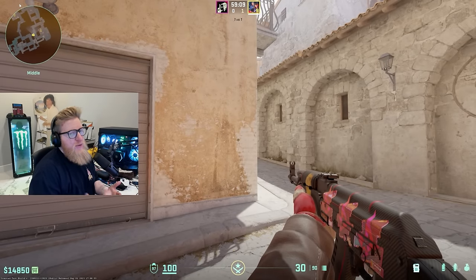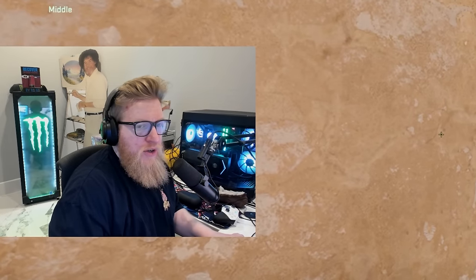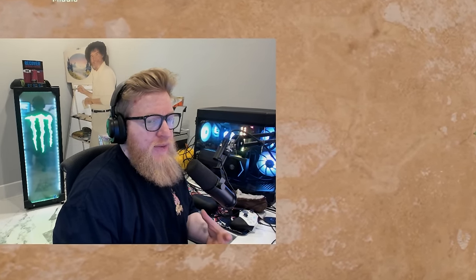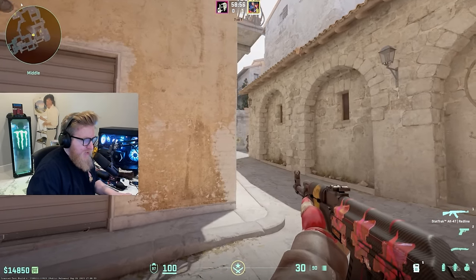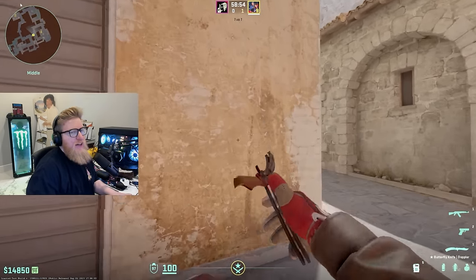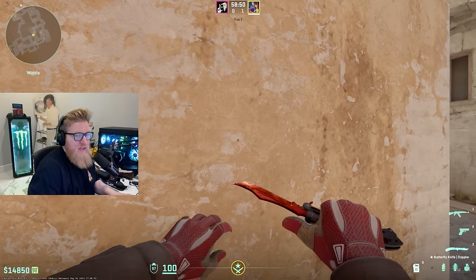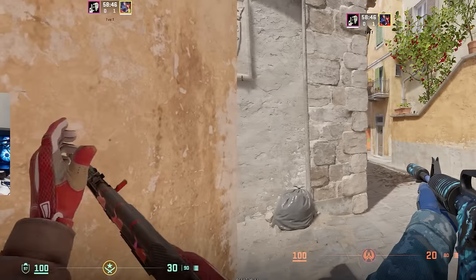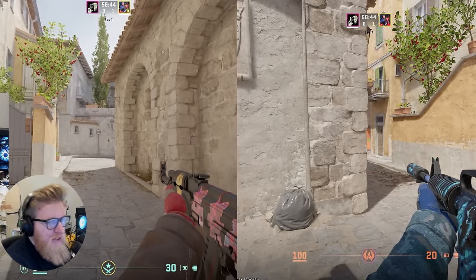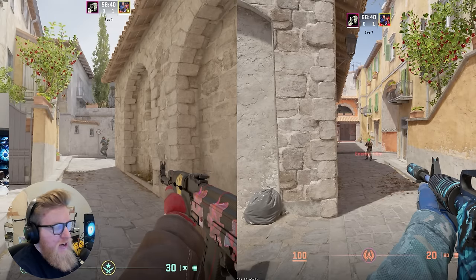Another thing you can do when you are at a disadvantage on the angle is get even closer to the wall. If you know somebody's position and they have the advantage on the angle, sure you can be on the back wall and swing past the angle. However, if you actually peek from closer to the wall, you're going to appear faster and move faster across their screen than if you were on the back side of the wall — so you can get more ground and put the fight on your terms.